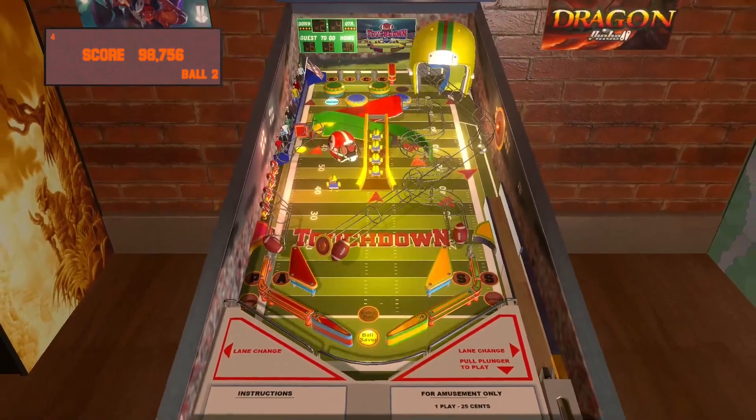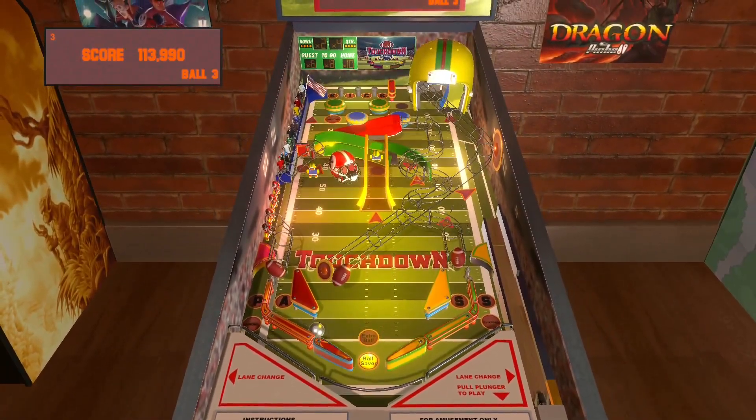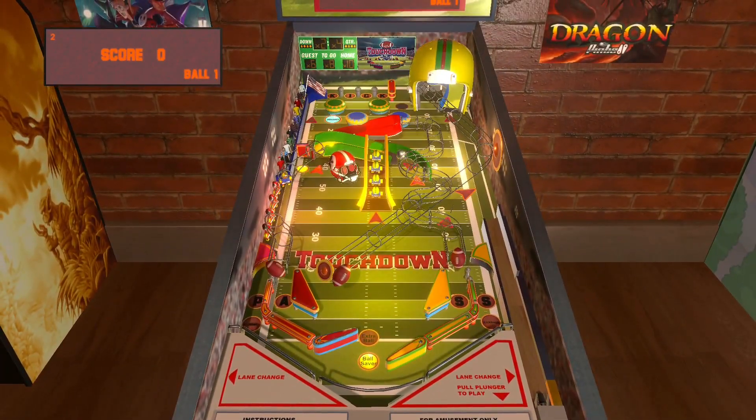I'm not so much a fan of that fail sound though. But check this out — you have drop targets on a ramp. Have you seen drop targets actually on the ramp itself? I've seen drop targets on the front, but that's really interesting. It's almost like a cheap shot because it's right in the middle so it's gonna drain. My biggest thing with this table right now is that fail sound that keeps coming up — the noise is kind of distracting. I think there's a way to turn it down or even turn it off.